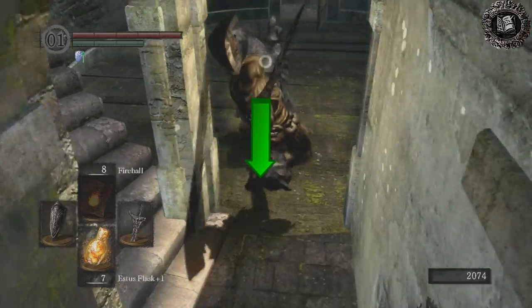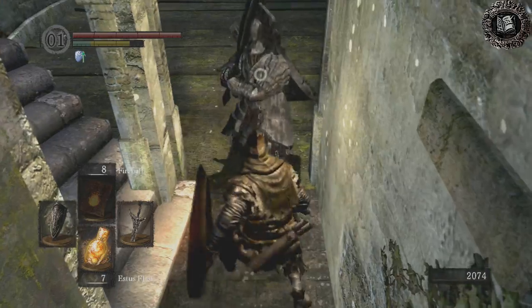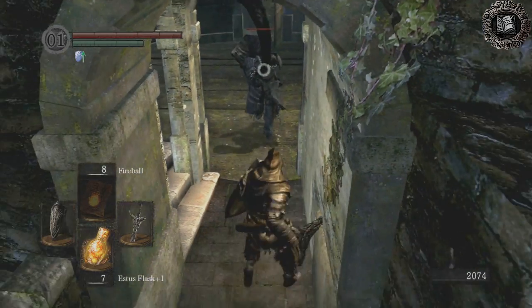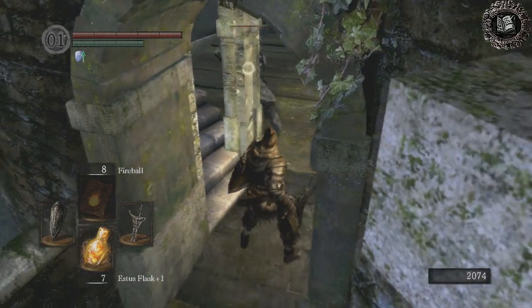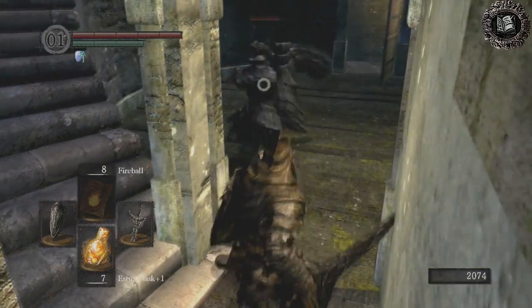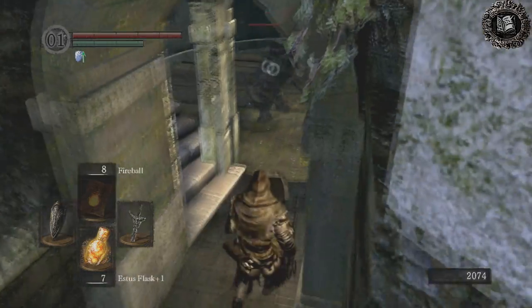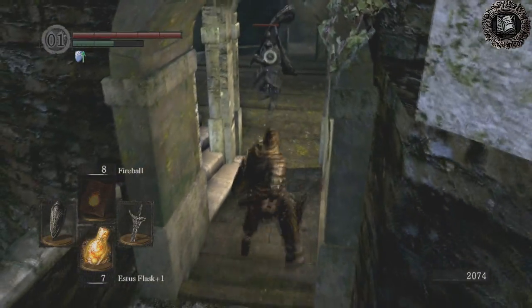When he does those overhead swings, that's when you want to go after him. If he comes in with a cross, you don't want to attack him, because he can do another spin right after that and kill you instantly. That's the cross right there that you want to look out for. You don't want to attack him after he does a sideways slam like that — only the vertical ones.